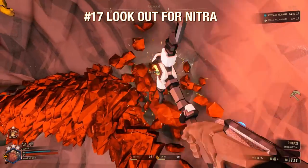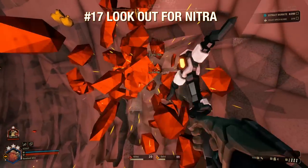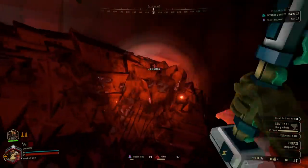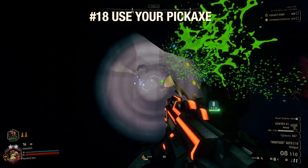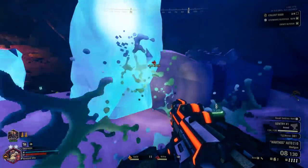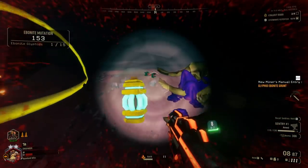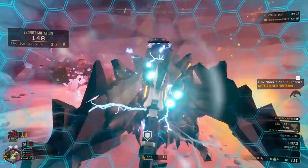Always be on the lookout for Nitra — the red triangular crystal is your lifeblood on missions, and two or three points of it can be the difference between life and death. It's better to have too much at the end of a mission than be starving for ammunition as a swarm bears down on you. Use your pickaxe — it's not just for mining. Your pickaxe and the power attack you get from pressing both mouse buttons are the best way to conserve ammunition. Try to pick off glyphids with melee attacks as often as you can, especially if you have the Vampire perk equipped.